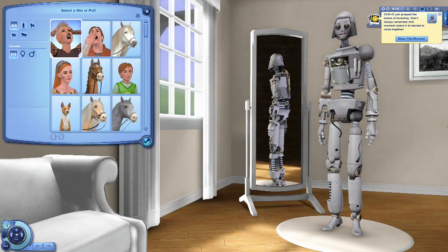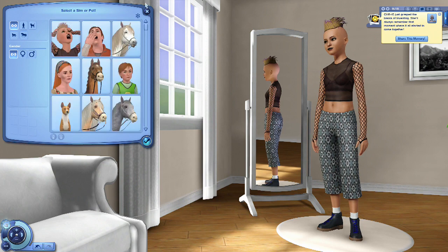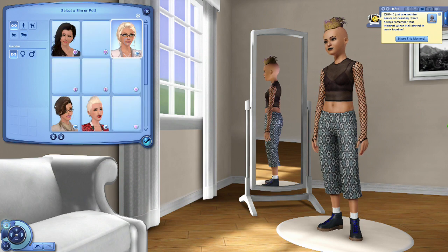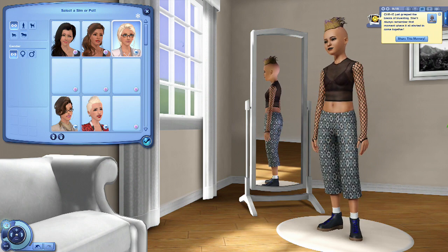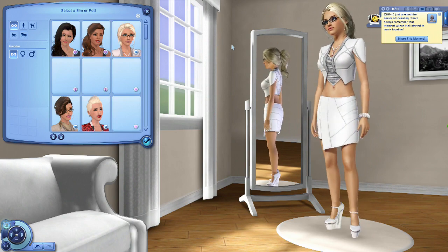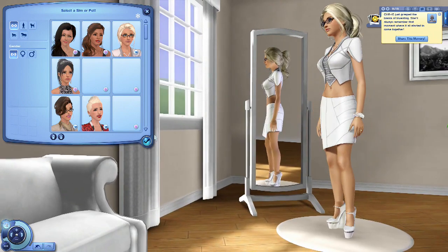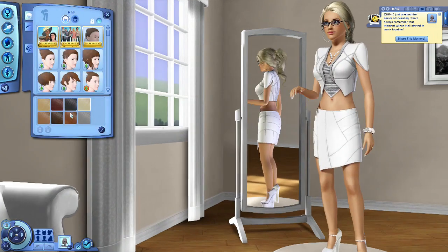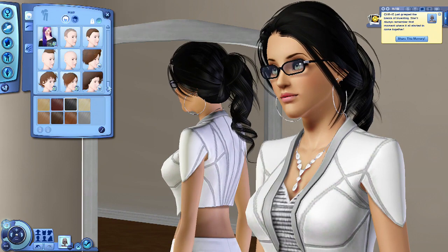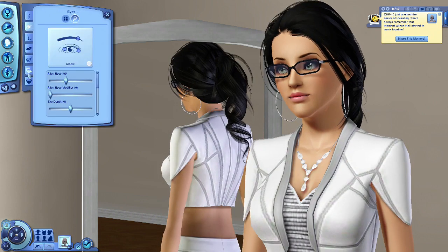I recommend you go in here and pick a pre-made sim - just pick anybody. Now your robot looks like a person but it's still actually a robot. I made a pre-made sim that I'm going to make my robot look like - this is going to be Siri 2.0. You can make the hair any color you want, the eye color, eyebrows, lips, tattoos - anything you want.